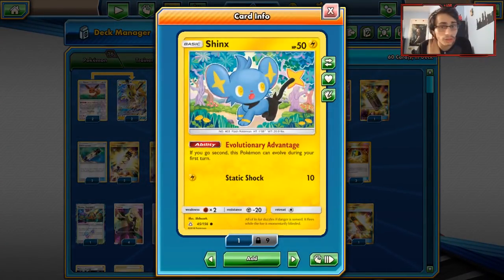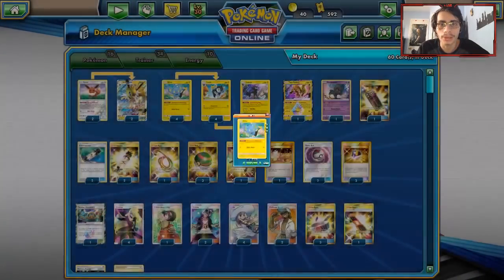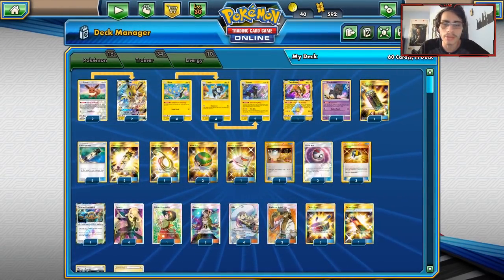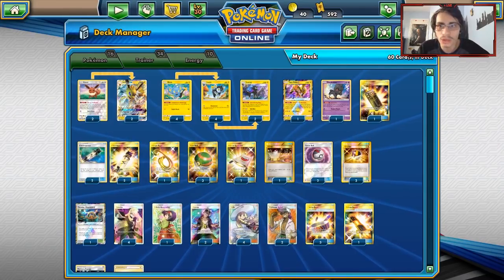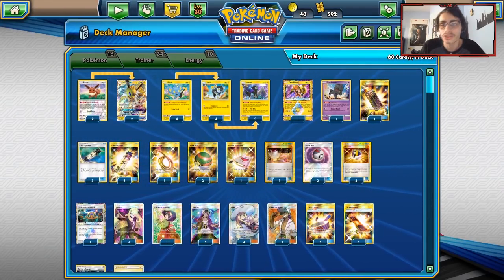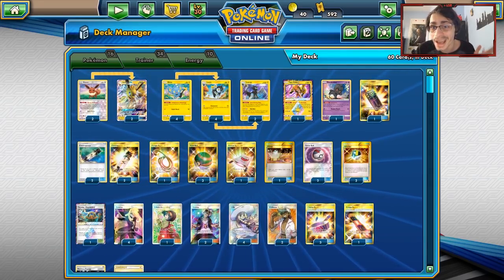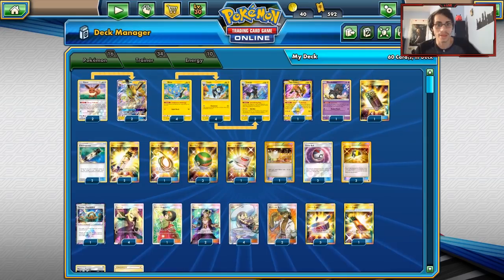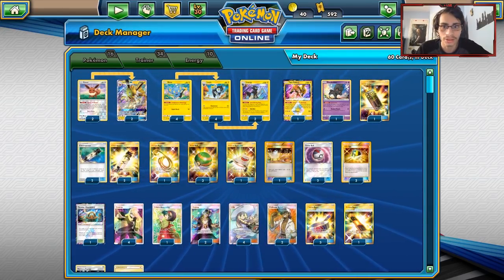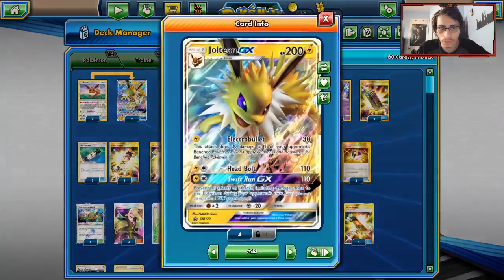We're gonna be trying to pull that combo off. We can also use Dance of the Ancients to build up Volt Bolt again, and you also have a free retreat cost — so Luxray is a very good partner for Luxio. You can use Shinx here to go first, and if you go second you can evolve straight into Luxio and get the lock off. Since the damage output can be kind of wonky, I've gone with Jolteon as our backup attacker. There's no Zapdos, no Jirachi, no Coco GX in here.